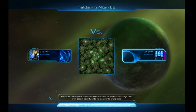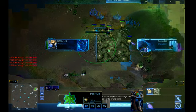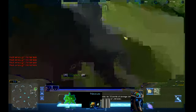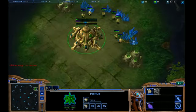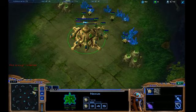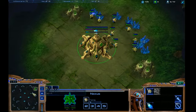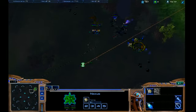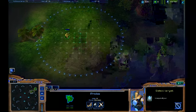We're going to take a look at the good way of the cannon contain. The first thing we're going to do is forge fast expand off of this build - throwing down our pylon over at our natural expansion, then forge, nexus, and gateway. Now, we're not going to do a typical forge fast expand in the sense that we're not going to expand right away. We're going to expand once we have our contain on our opponent.